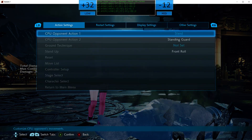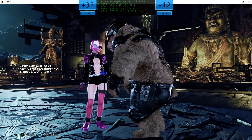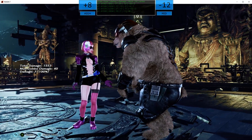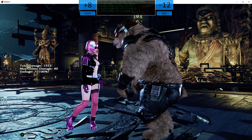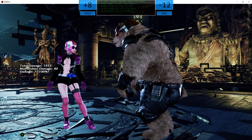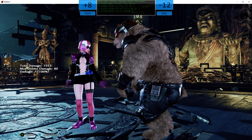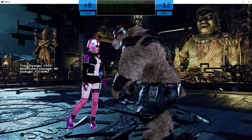Right now the overlay shows your frame advantage. It shows the hit level of the move — which is high, low, or mid — but it also includes special mids and unblockables.